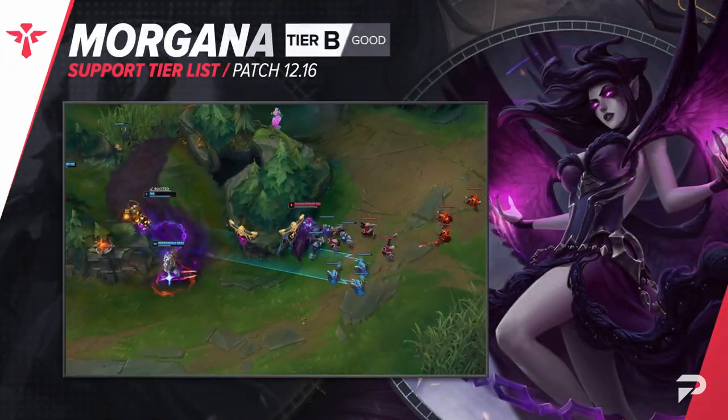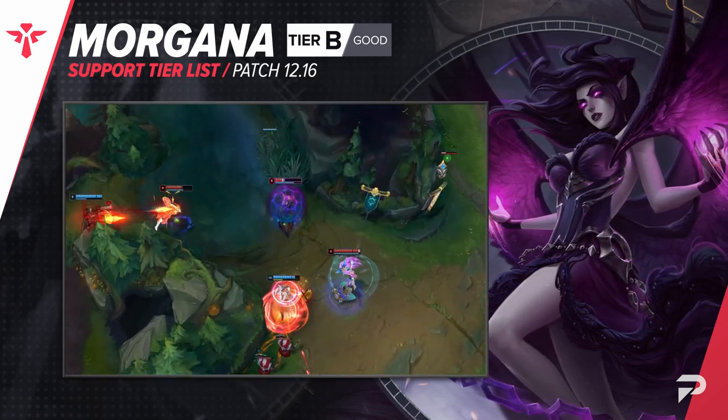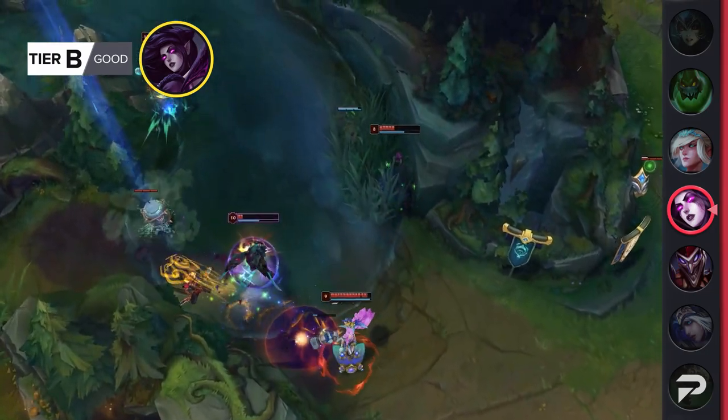Morgana gets a promotion to the S tier. Her catch potential, AoE CC for fights, and ability to either prevent, catch, or enable divers with her Black Shield just make her a super solid addition to almost any comp.